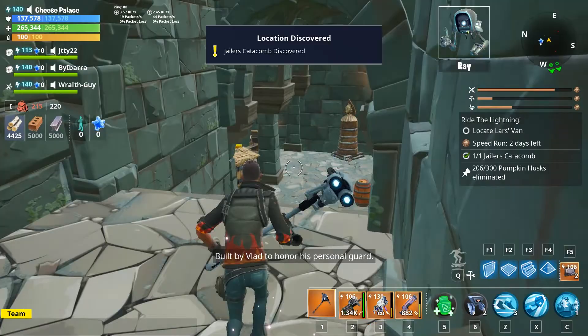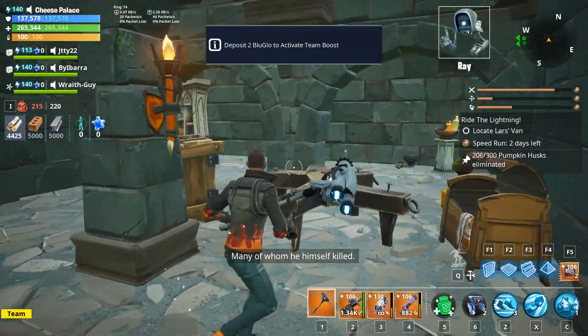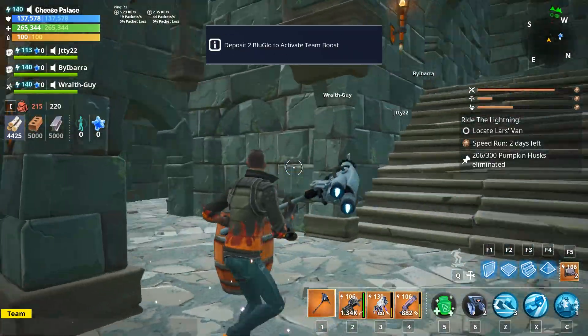Jailor's Catacomb. Built by Vlad to honor his personal guard, many of whom he himself killed. Sounds like a good boss.